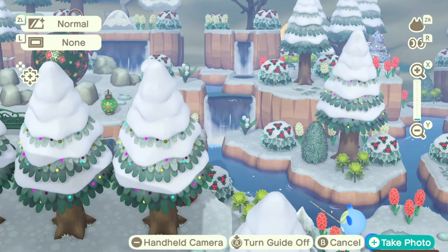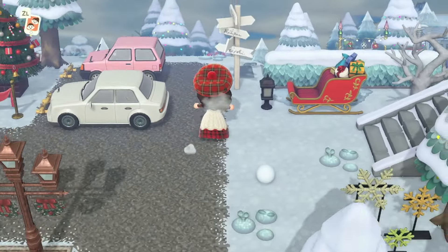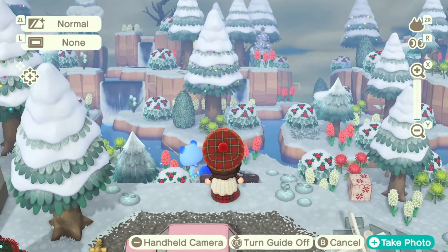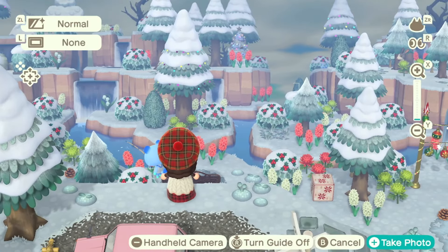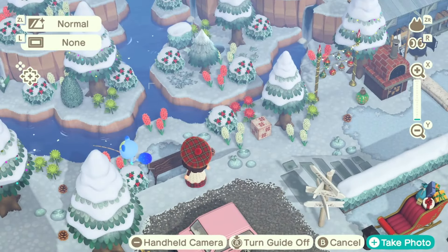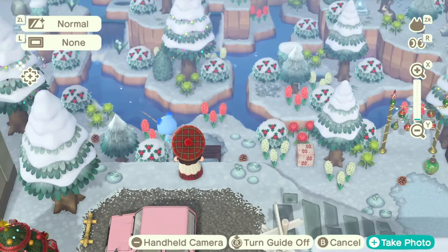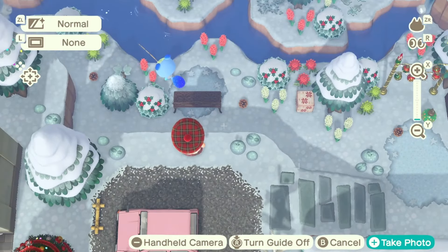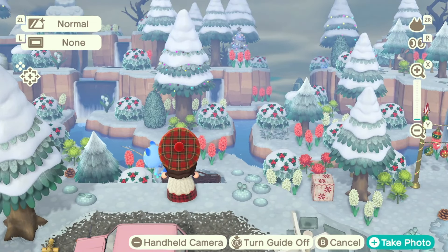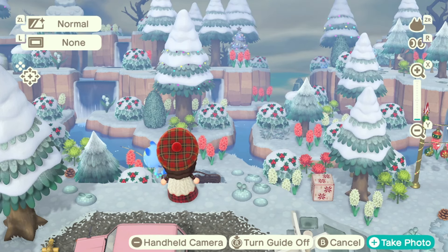Over here is my lookout area, which I'm just obsessed with. If you come over here you can get a really good view. The terraforming here — I just wanted it to feel natural, with a river running back to the ocean and some waterfalls. There is a mountain right next to this build, so I wanted it to look really natural and woodsy and Christmasy.